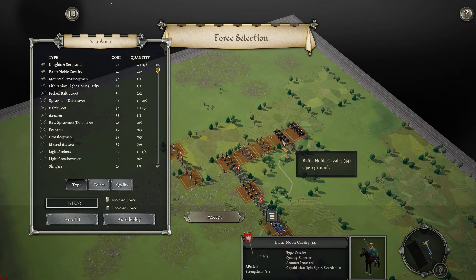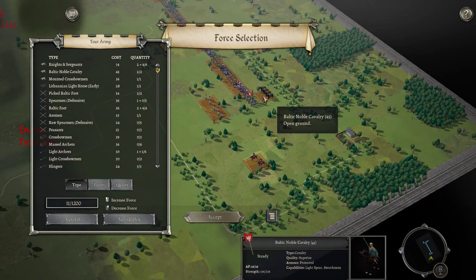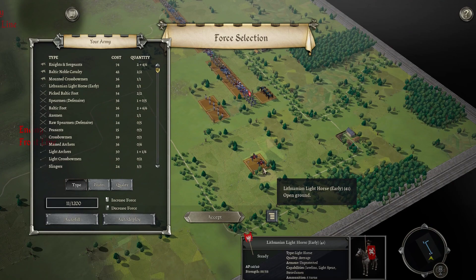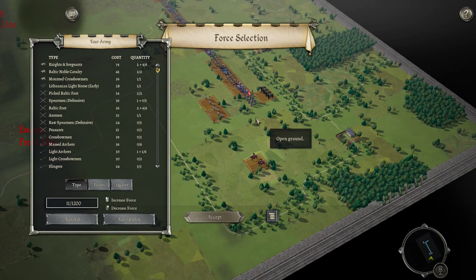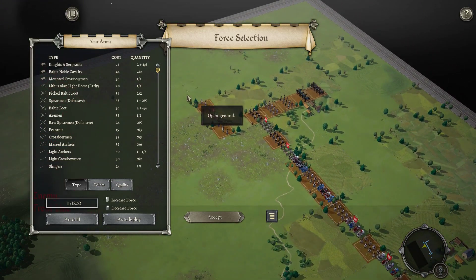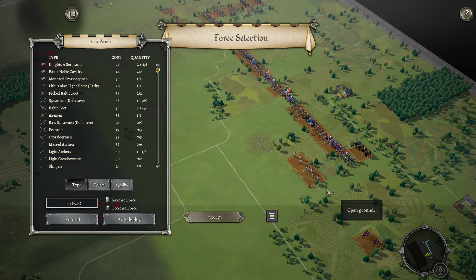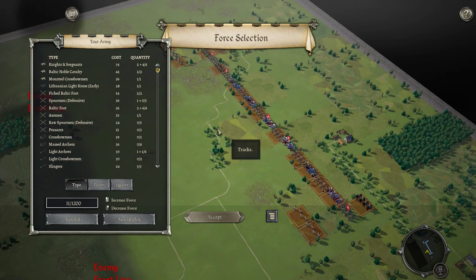We've got a little bit of our own Cavalry — Baltic Noble Cavalry, which are identical really, and Mounted Crossbowmen. On this wing, Baltic Noble Cavalry and Lithuanian Light Horse, with some defensive Spearmen required as part of the list. The plan is to engage in as little skirmishing as possible and just barrel straight ahead into impact.